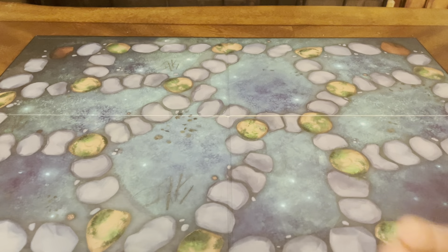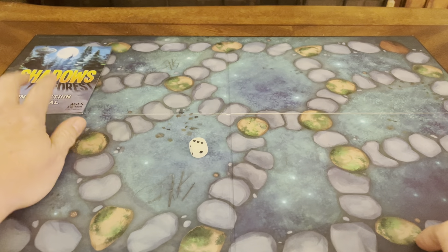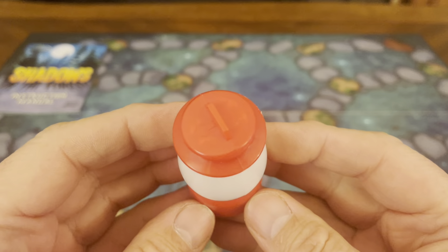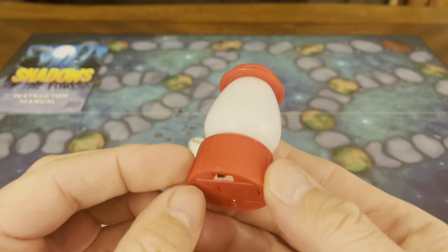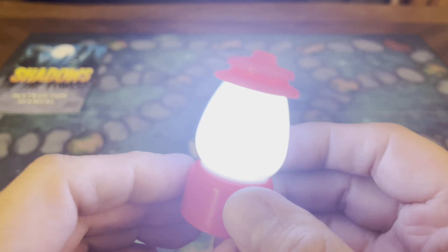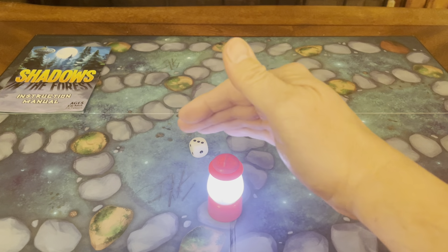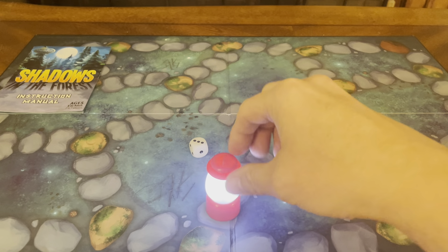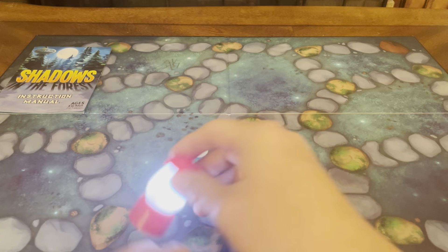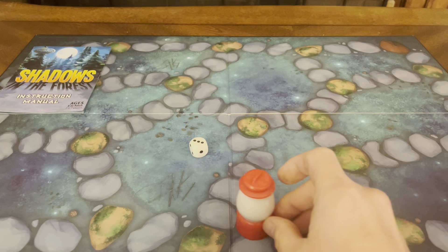You have a glow-in-the-dark die. Roll a three, you move your lantern three places. Speaking of the lantern, it looks like this. Battery still works completely. You've got your bright light, and as you can see, as it goes along, it causes shadows to happen. So I shut that off so I don't waste the battery. There's your lighted lantern.